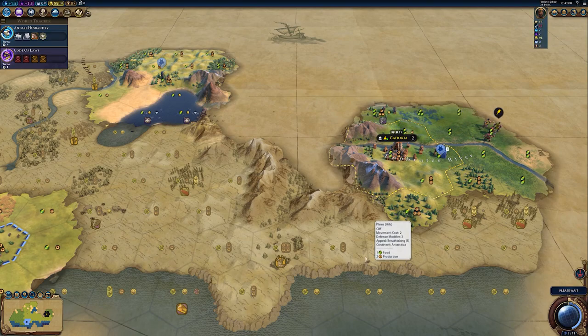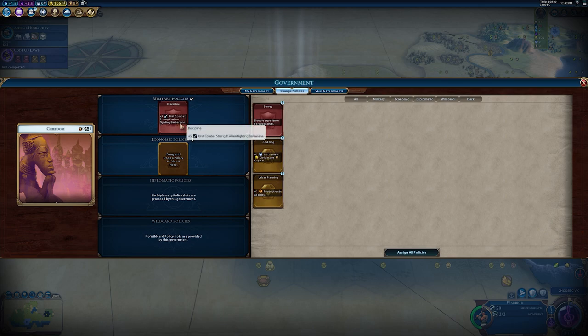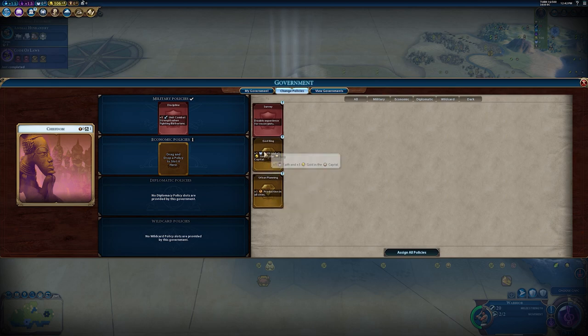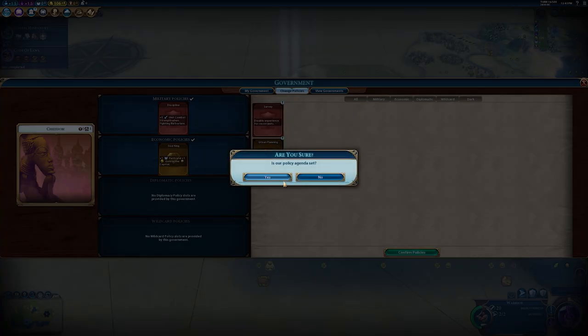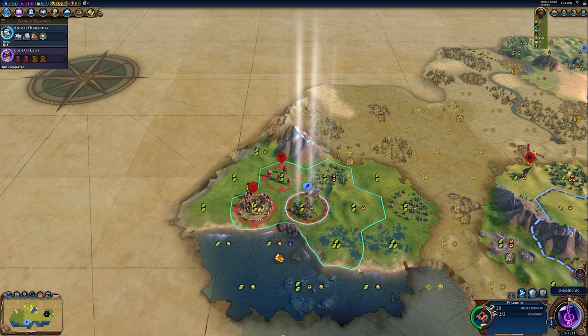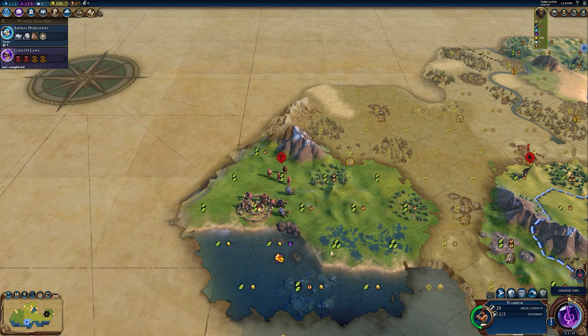It's quite an extensive mountain range. Code of Laws — let's get Discipline because we need extra unit combat strength fighting barbarians. We also could benefit from God King: we have very little gold income and no faith at all whatsoever. Our warrior is healed up — let's attack.